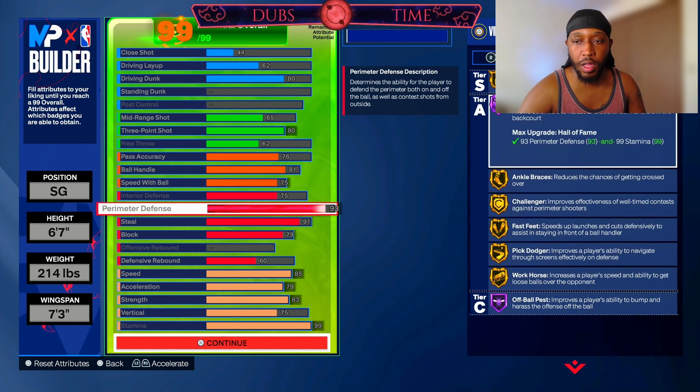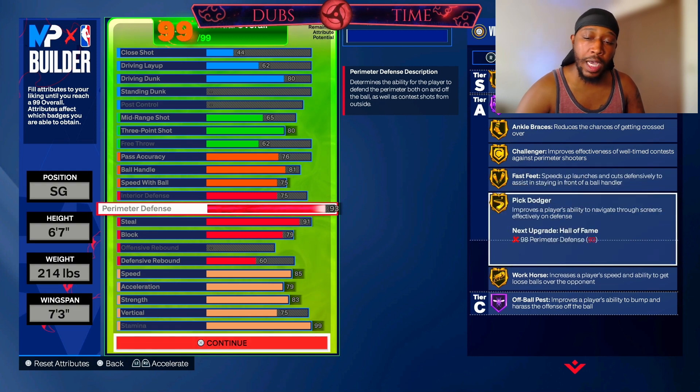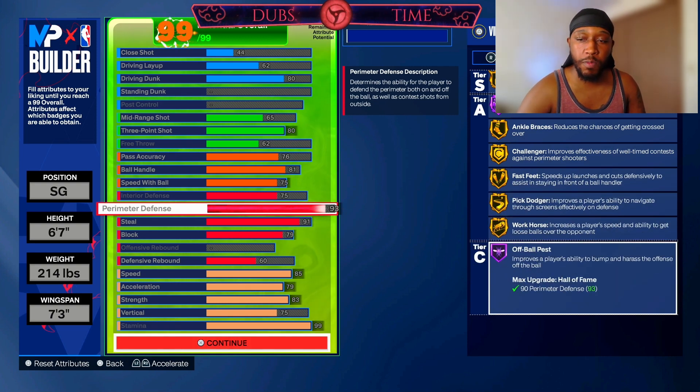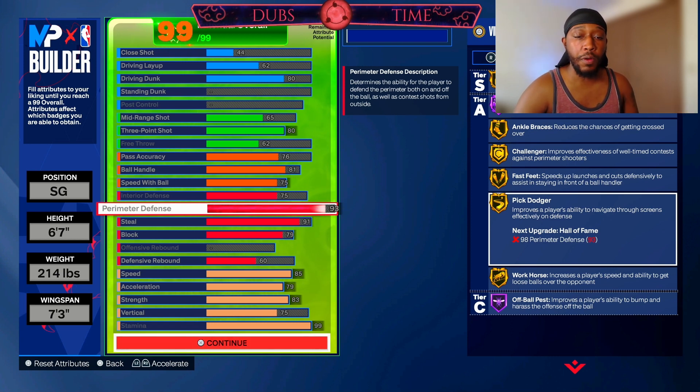93 perimeter defense gets you gold clamps, hall of fame 94 feet, gold ankle braces, gold challenger, gold fast feet, pick dodger, workhorse, and hall of fame off-ball pest. Unless you're on a specialty build where you can afford to push perimeter defense past 94 — which costs a lot past certain badge thresholds — it's not even worth it. You're going to move just like any other lock out there with this high perimeter defense.